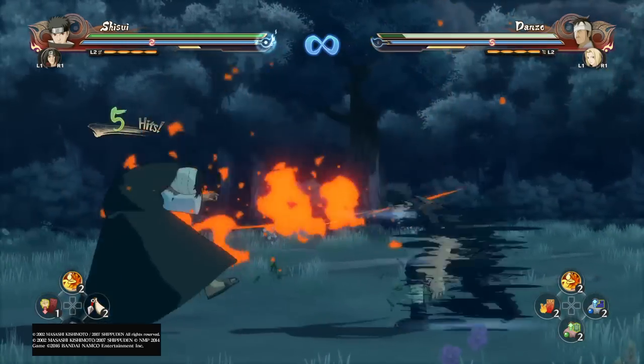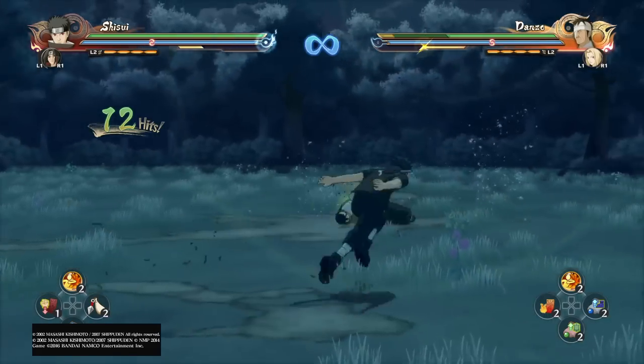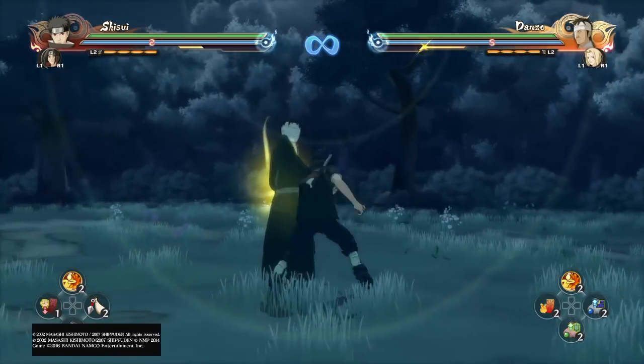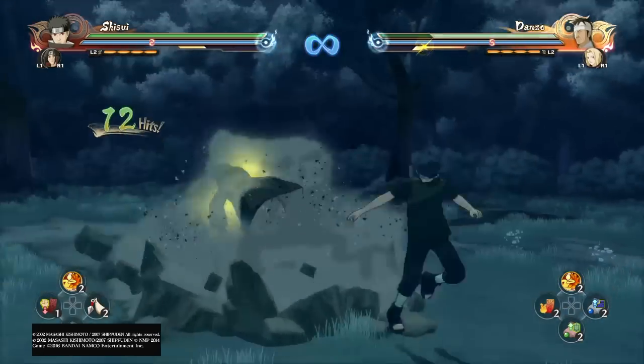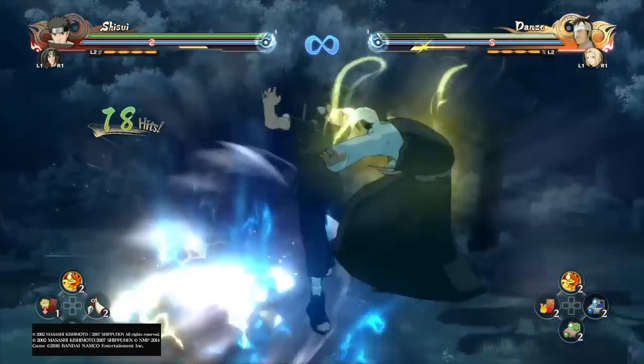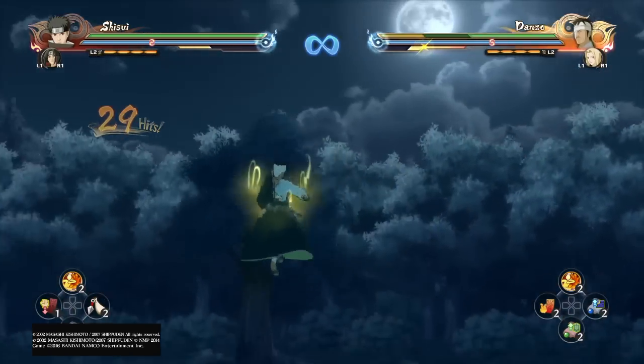If you don't do it correctly, his down combo looks like this — which is still badass. You can jump-cancel it by pressing circle five to six times, and then right there, boom, you can just go to town. It's really fun.